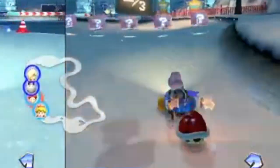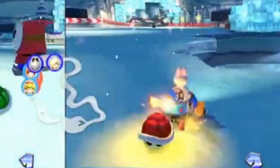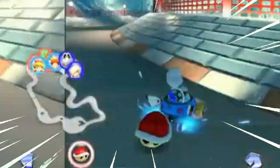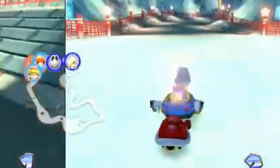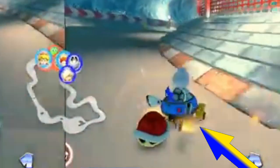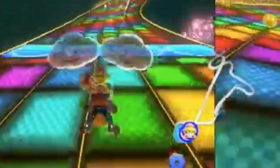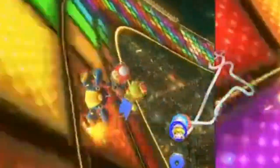Turns are another chance to boost your speed. Start turning and hold down R, the right shoulder button, to hop and begin a drift. Keep turning into the drift and colored sparks will appear under your vehicle's wheels — first blue, then orange, then purple or pink. When you release the R button and end the drift, you'll get a mini turbo, with higher color levels offering faster speed boosts.